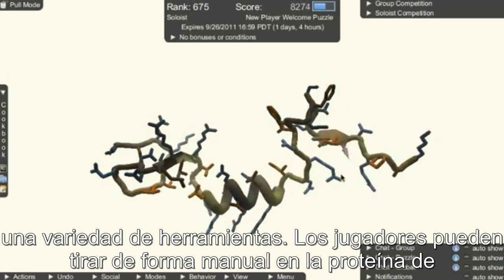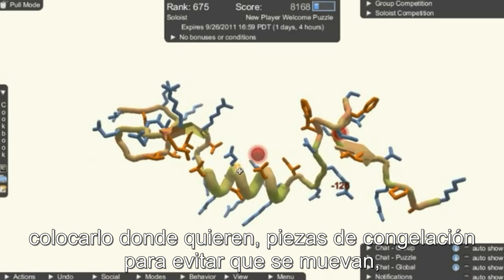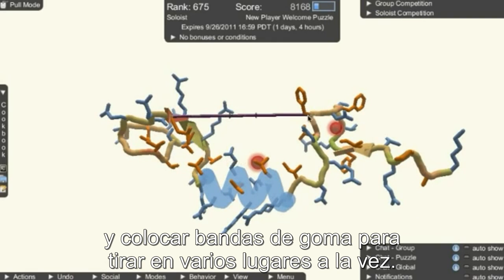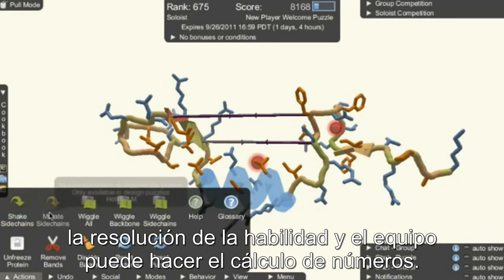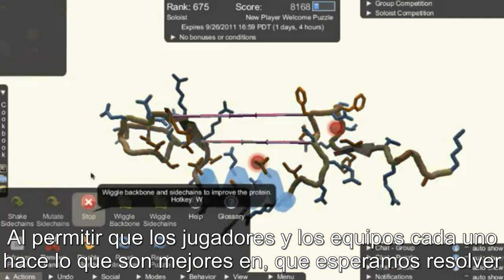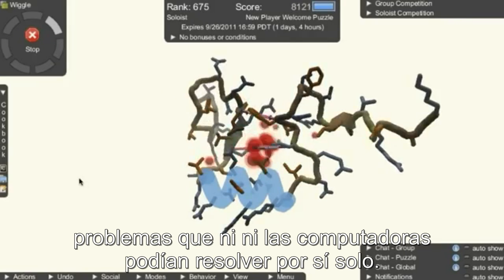Players can manually pull on the protein to place it where they want, freeze parts to keep them from moving, and place rubber bands to pull in multiple places at once. They can also take advantage of automatic tools that let the computer do the fine level optimization. The gamers can use their structural problem solving skill, and the computer can do the number crunching. By letting the players and computers each do what they're best at, we hope to solve problems that neither humans nor computers could solve alone.